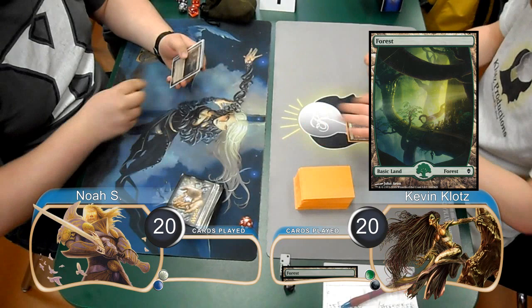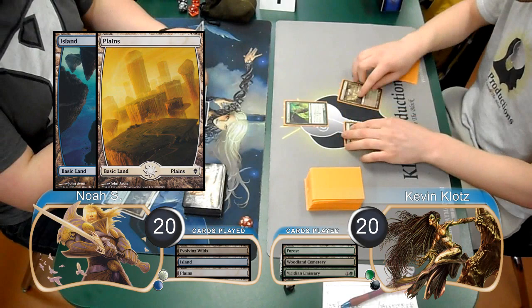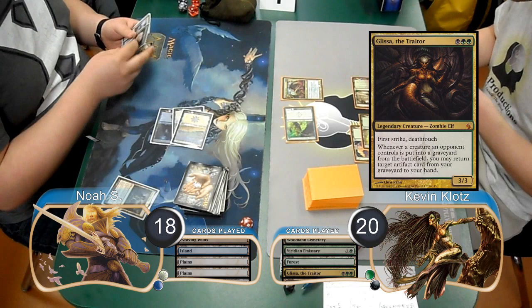Noah then played an Evolving Wilds, then I laid down a Woodland Cemetery and cast a Viridian Emissary. At the end of the turn, Noah sacrificed his Wilds to search for an Island. Noah played a Plains on his next turn, and I took him to 18 with my Emissary. Then post-combat, I resolved Glissa the Traitor.